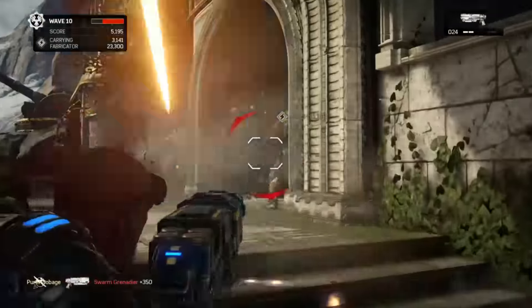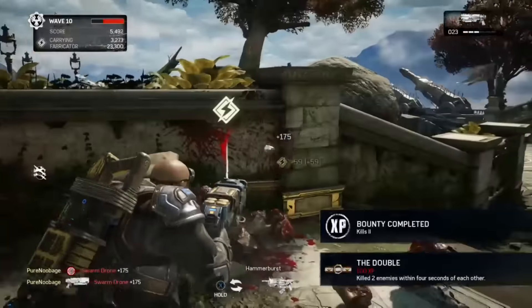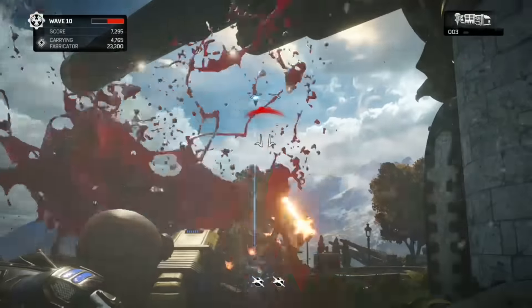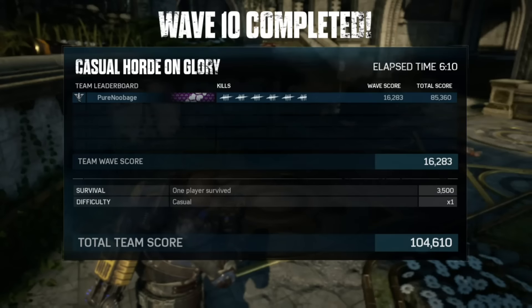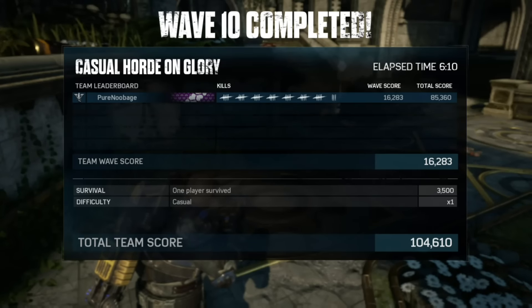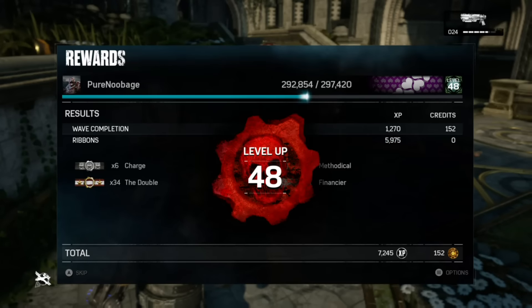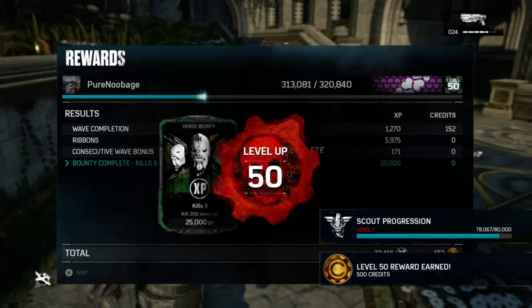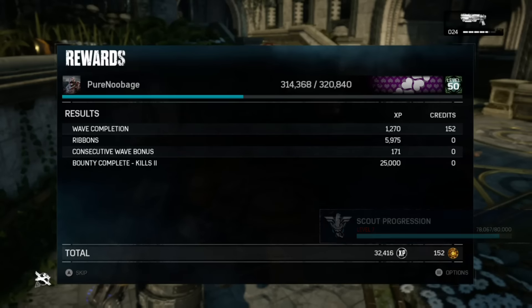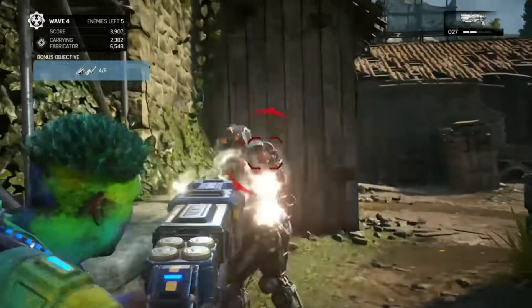This method should take between 25 and 30 minutes, and you'll get the bounty sometime during the tenth wave. Make sure you finish the wave though for maximum results. The amount of credits received will depend largely upon your current level. Playing on my level 47 character, every 30 minutes I leveled up four times and received around 650 credits, including the 500 credit bonus paid every fifth level. The results are far more dramatic on lower level characters.